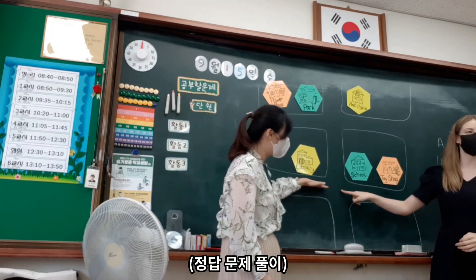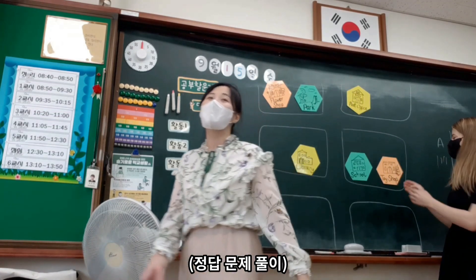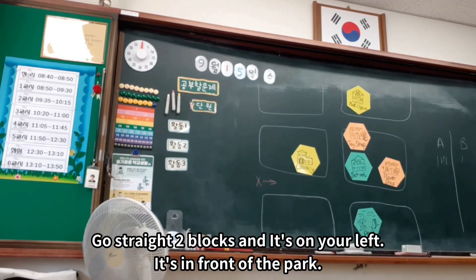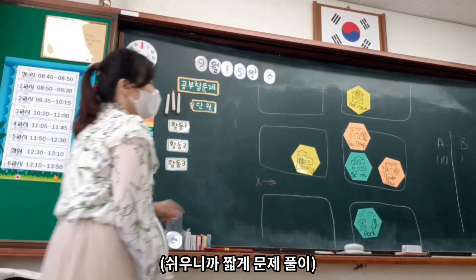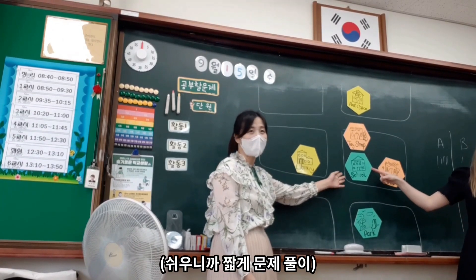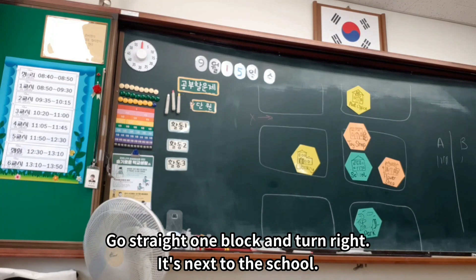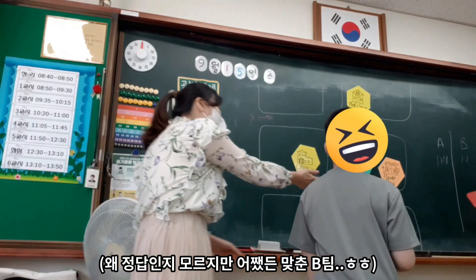Go straight one block and turn right. It's on your left. It's next to the flower shop. Go straight one block and turn left. Go straight one block and turn right. It's on your left. It's in front of the park. Go. Go straight one block and turn right. It's on your right. It's next to the sky.